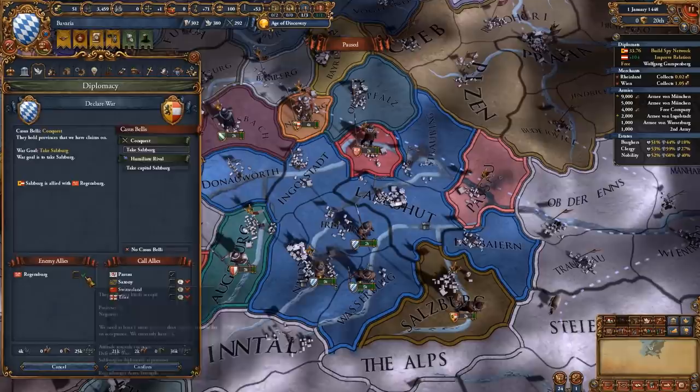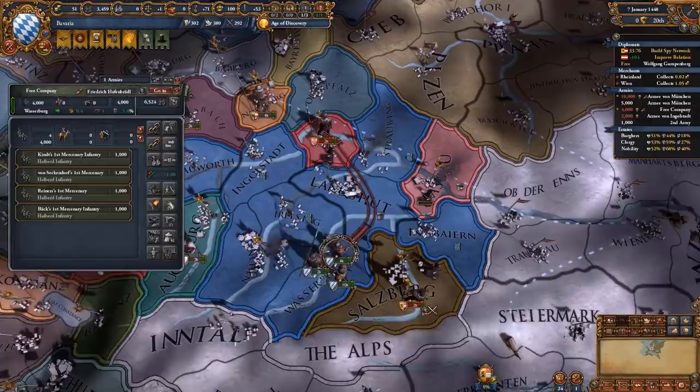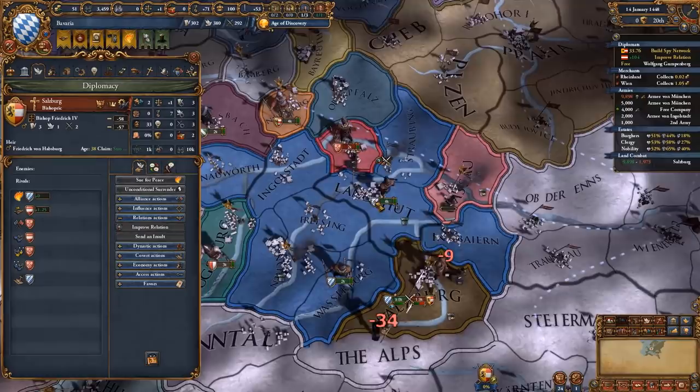We're not gonna co-belligerent these guys because then Austria is gonna join, so it's just gonna be us against Salzburg and Regensburg. This is gonna be such an easy war, and it's not gonna give us too much aggressive expansion because we have only about seven aggressive expansion with everybody in the HRE.